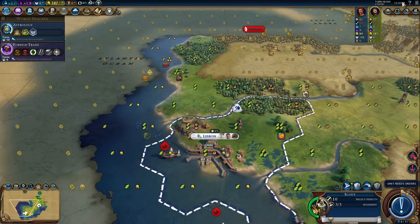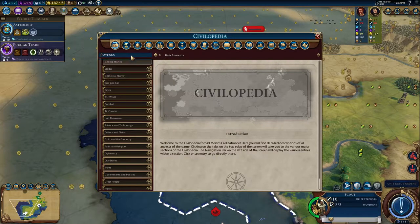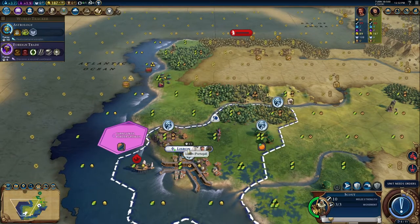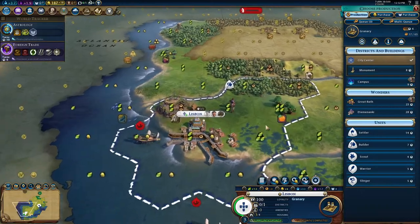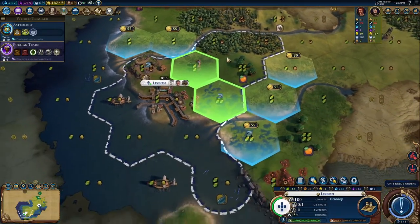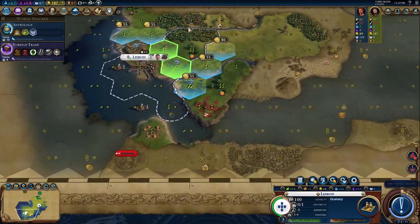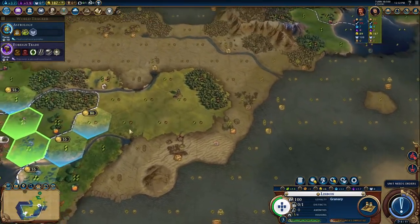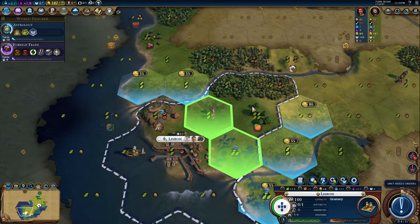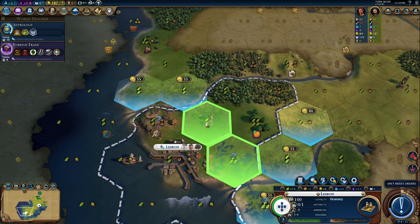I'm wondering what the requirements for Etemenanki are since it is a new wonder. Etemenanki requires floodplains or marsh. So let me skip the granary here and immediately start pumping that out. We don't have any reefs as Portugal — I don't think the Iberian Peninsula has any reefs at all. For city planning, maybe I build Etemenanki here and then a Theater Square here — I don't think that's a bad idea.